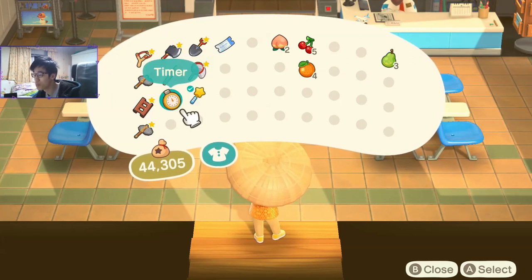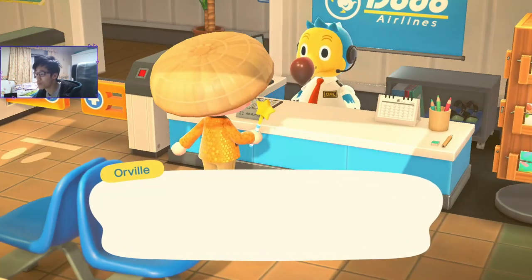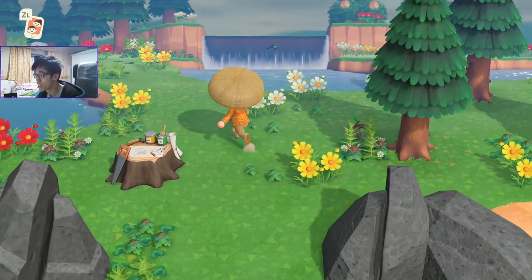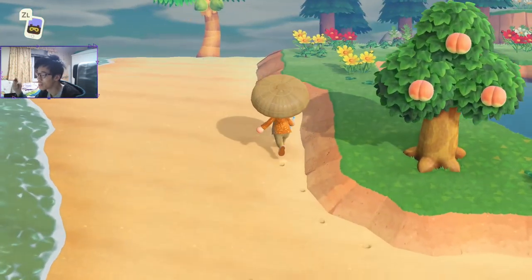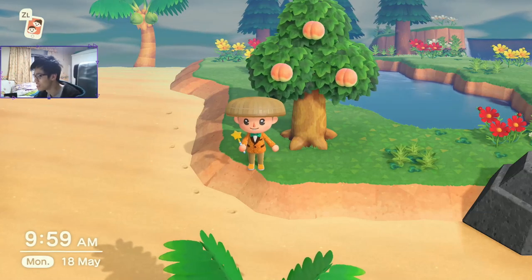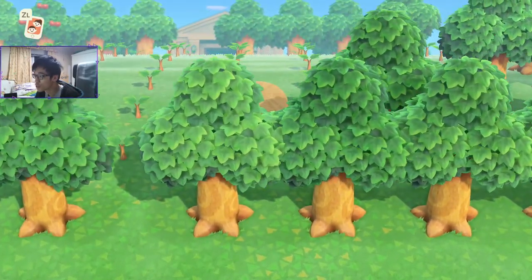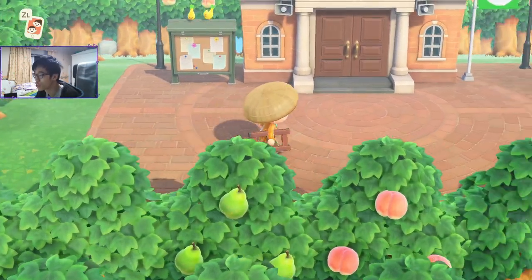I don't need to take the wand or timer, but I'd rather just keep them on hand so I don't have to reorganize them later. If you want to min-max on how much money you can make from tarantulas, make sure you put them away. Unfortunately I didn't get a flat island, but no problem — just get what you need from this island, farm up some nook miles, which should take like 5-10 minutes, and get to the next island.